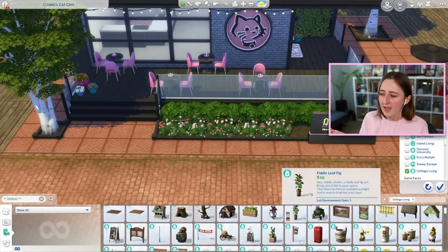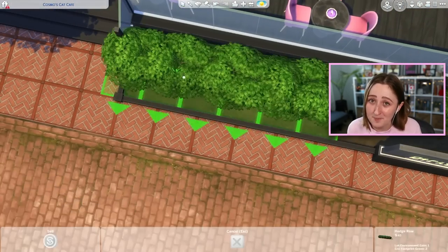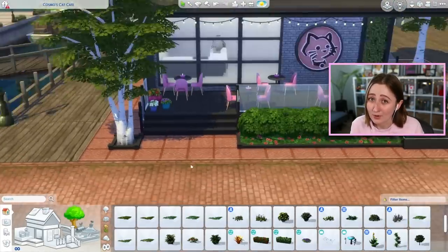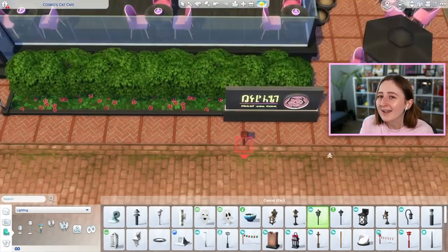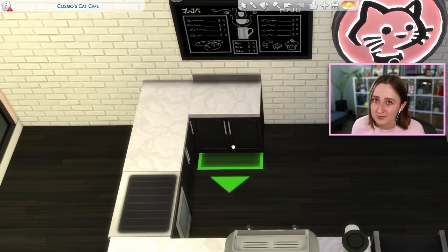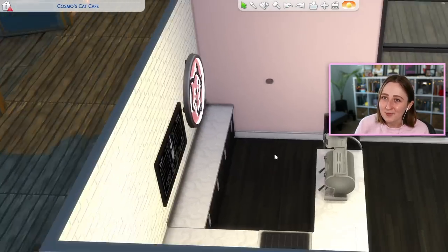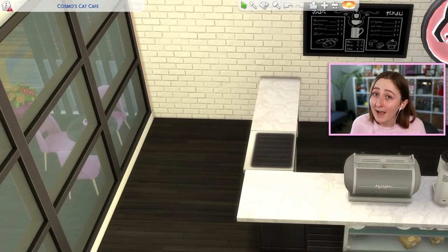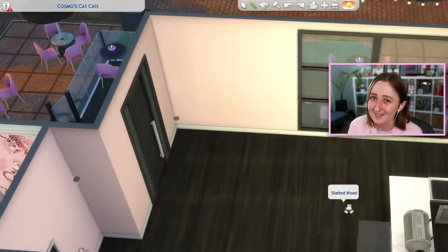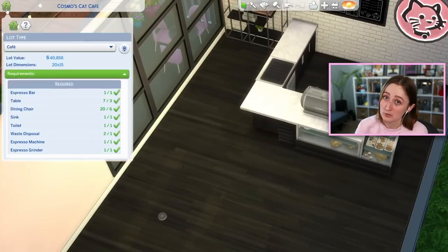And then of course we had Cosmo and Wanda, and we started joking about how these sims might be related to each other. In the Fairly OddParents, Cosmo and Wanda are not siblings — they're married — but in my Sims game, we decided maybe Wanda the vampire and Cosmo the cat are siblings. That poses the question: why is Cosmo a cat? We decided that the spellcaster sim — their name is Sterling — and Cosmo were best friends. All three were in the bowling league together, and one day Sterling and Cosmo thought, let's try to do a spell and see if we can turn Cosmo immortal. Well, that spell backfired and instead turned Cosmo into a cat. That is why this lot is called Cosmo's Cat Cafe — we felt bad that Cosmo got turned into a cat, so we built him a lot to have a hobby or something.